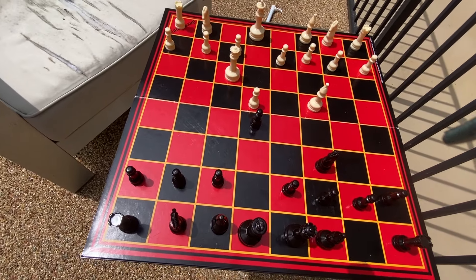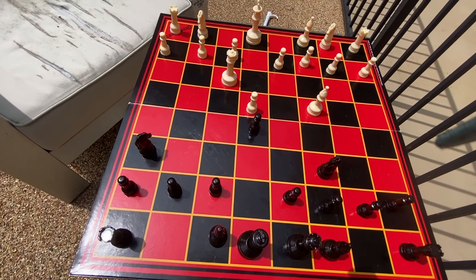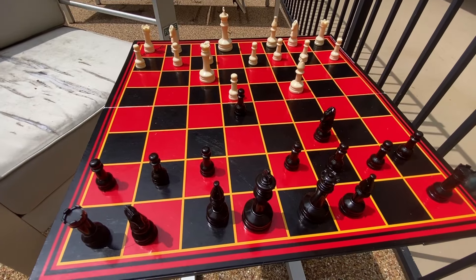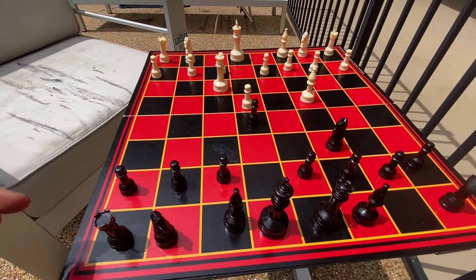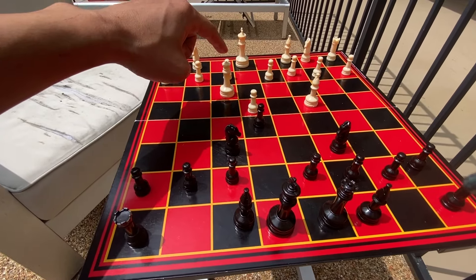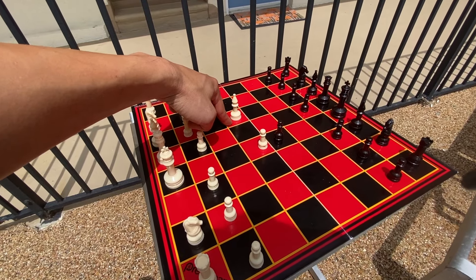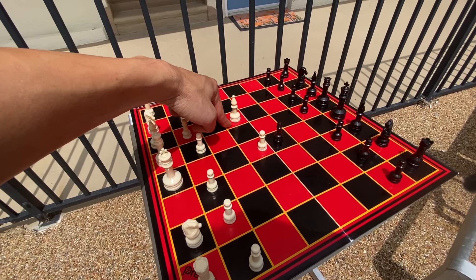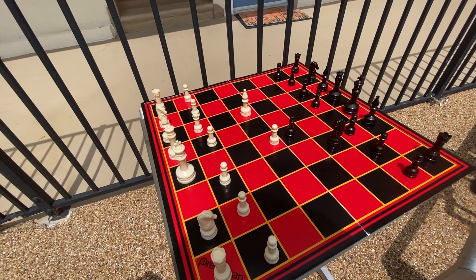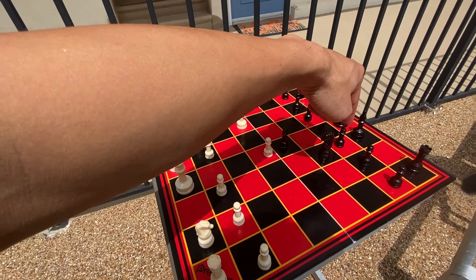Another common defense against the Scholar's Mate is to put the knight on the rim. That's probably the weakest defense, but it does give this weak pawn square another defender. There's a third option that many people play — just ignore it, because if you develop your knight here, you block the Queen's advance. And of course, when you see this Bishop come out, there is a chance a fried liver or a Scholar's Mate is coming up. So some players will proactively go here — you're now attacking and also defending this vulnerable square.